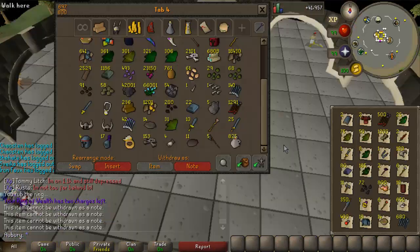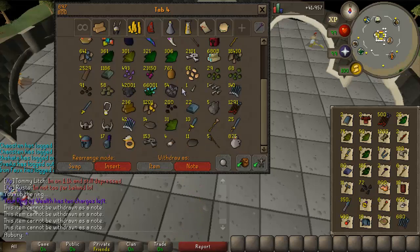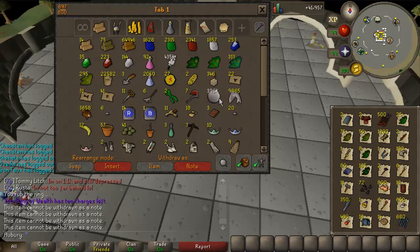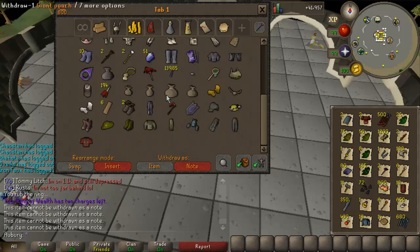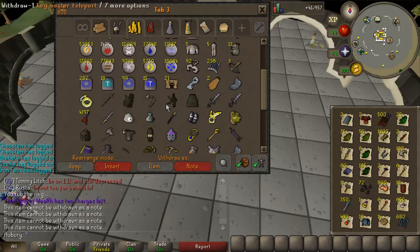In honor of the new addition to the family, I'm going to sell this entire loot tab and see how much it comes out to — probably around 130 to 140 million is my guess. I might sell my prims too. I should be close to 400 million cash stack once I sell off all this stuff.